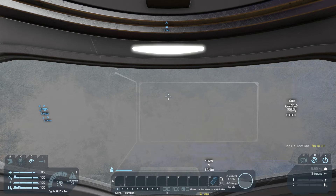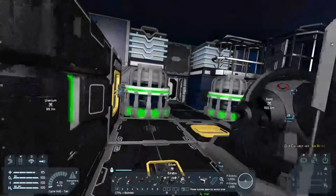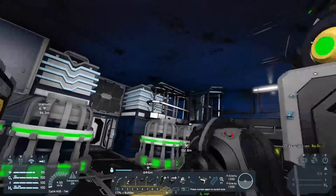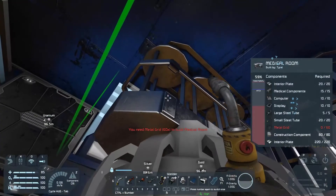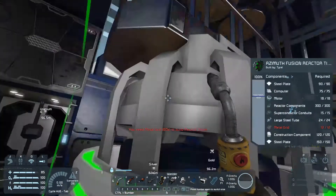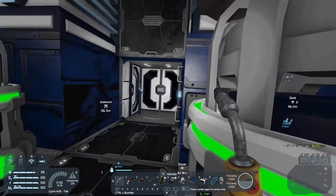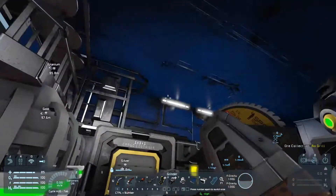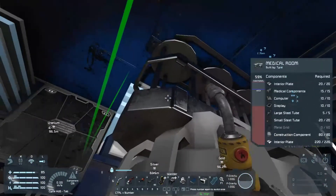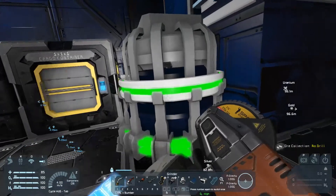Look at that - everything but health. It does mean I can log off, it means I can find ore, but I just cannot heal myself. I need metal grid. I wonder if I could grind something down that I really don't need. There's a problem with the ship - it's very utilitarian, it only has what I need, not really anything extra.